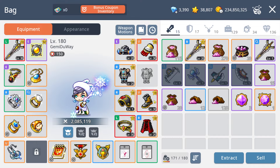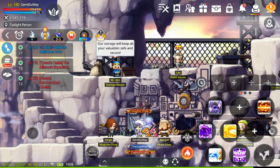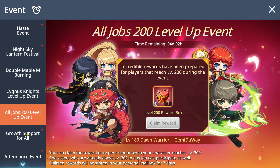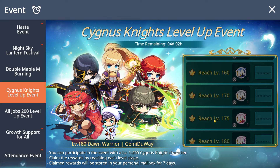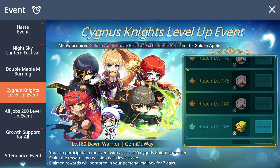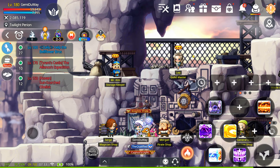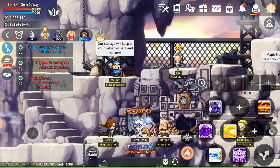I also got a unique potential on my shoes. At first I was going to slowly cube it, but the game gives a lot of free rewards — at level 180 in one of the growth events you can get a 30% unique potential scroll, and it landed for me, which is pretty lucky. After failing all the event shop attempts, at least one thing landed, and I appreciate it.